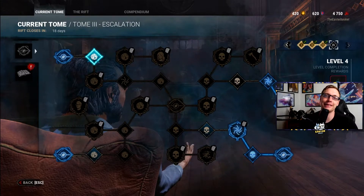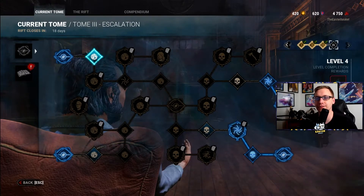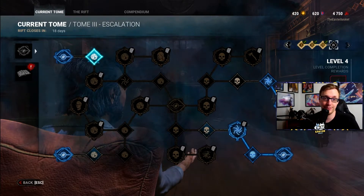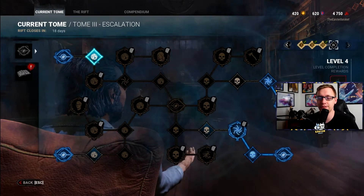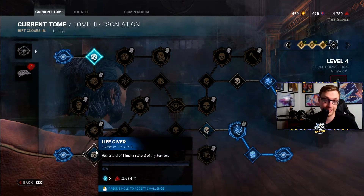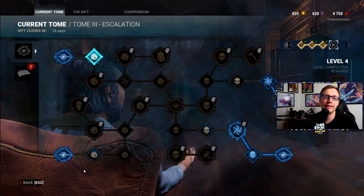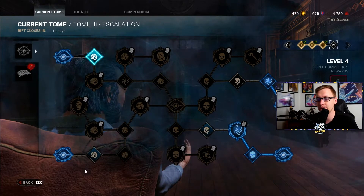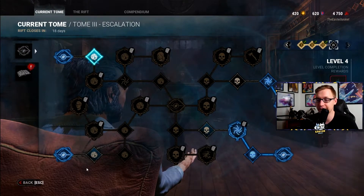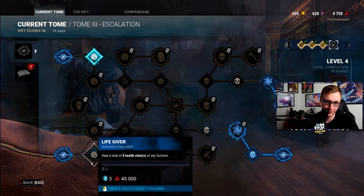Hi, my name is Easter, welcome to the Easter Basket, and this is the Rift Guide series. We're here with Tome 3 Escalation — Rift 4 just came out a few days ago, and Rift 4 is basically the entire reason these videos are made. These are just off-the-cuff discussions showing new players how to get these challenges done as fast as possible if you don't have a whole lot of time to play. We're really here to help you get through these challenges and get the Rift rewards as fast as possible, since it would take six months to get those Rift rewards before they were released in the store.